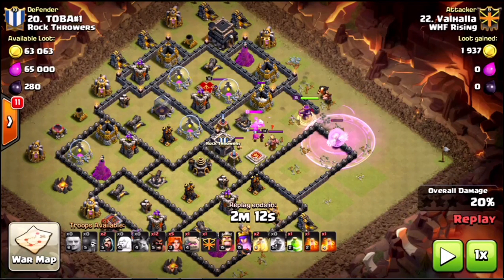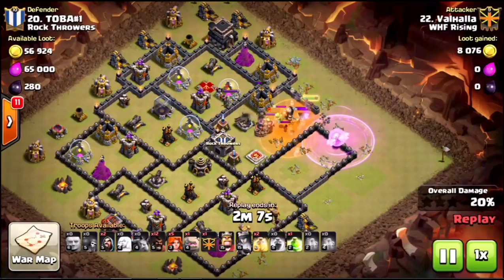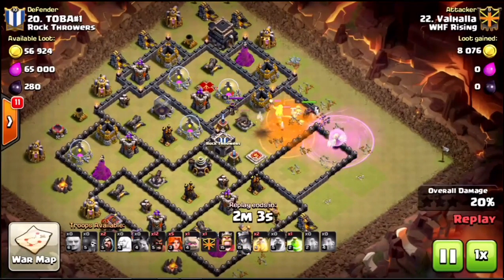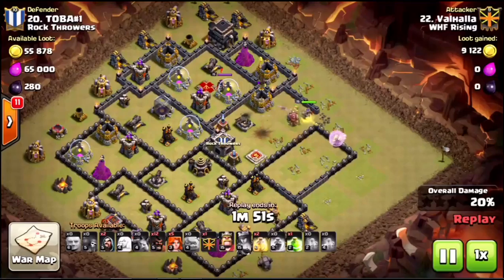Right here he needed to drop that poison a little bit sooner. He's got a baby dragon, valk, wizard, and the enemy barbarian king all in that vicinity that could have been slowed down. The rage was started a little bit early as well. Finally drops those poisons in there, doesn't get as much advantage as he could have, but it's getting the job done. That baby dragon is taken out.